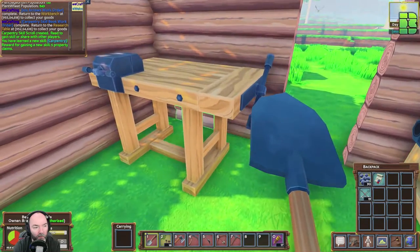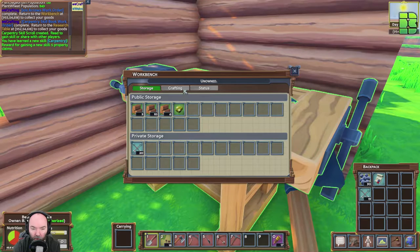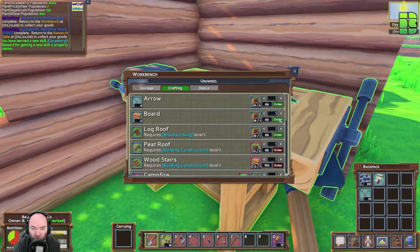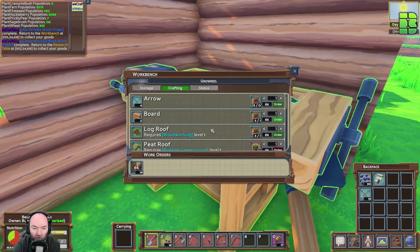I've got two holes in the base — slightly concerning. This should be done now. Yes — carpentry skill book! Getting some more property. We're gonna need a new crib for the carpentry bench. So now with woodworking I can see I can build the boards — there we go, good.